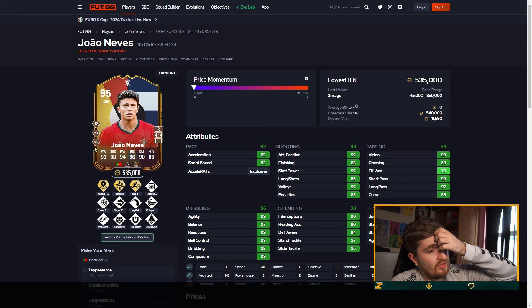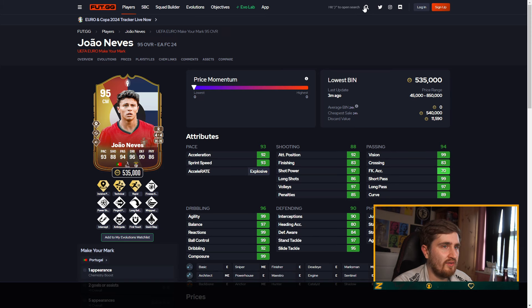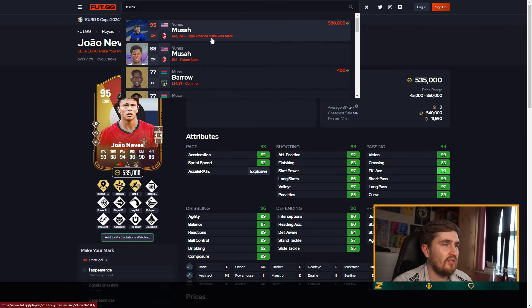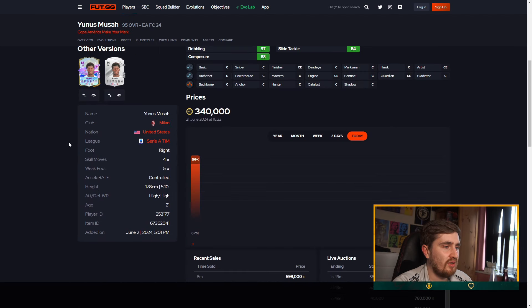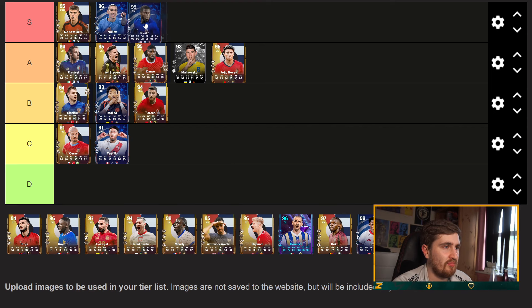Joe Nevers — pretty good play styles, pretty great. I'm going to go low 80 here though, not five stars, but he's a good card. Unus Musa — five star weak foot. The shooting's a lot better than it looks because penalties are irrelevant. Yeah, that card's pretty insane.